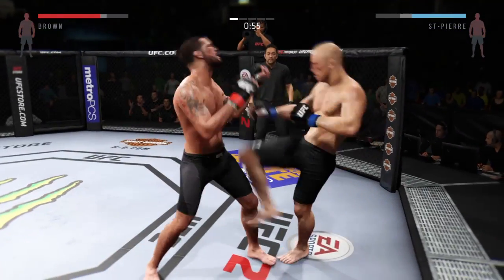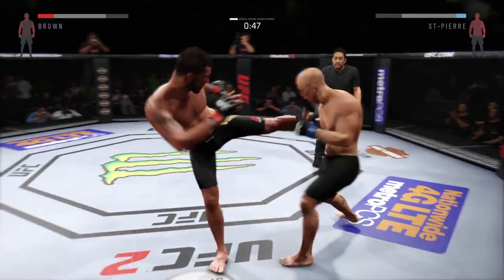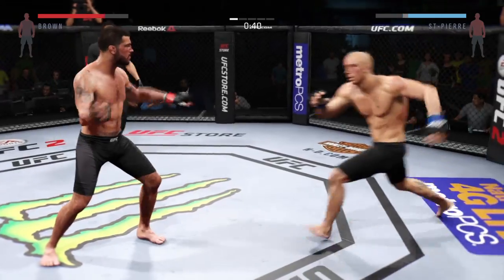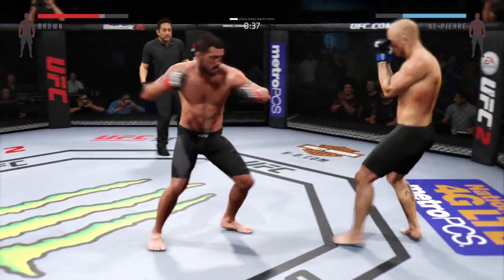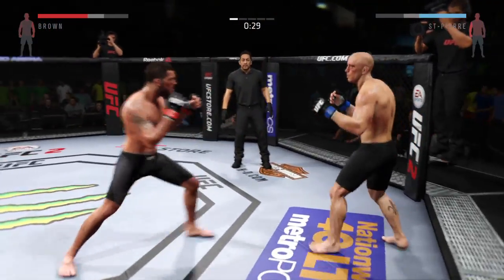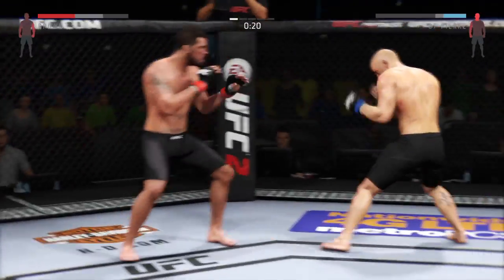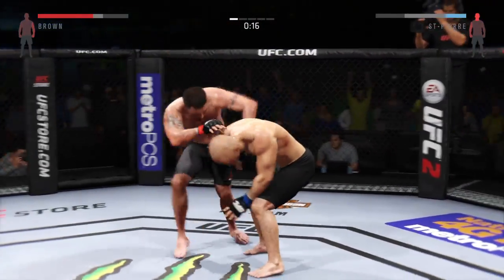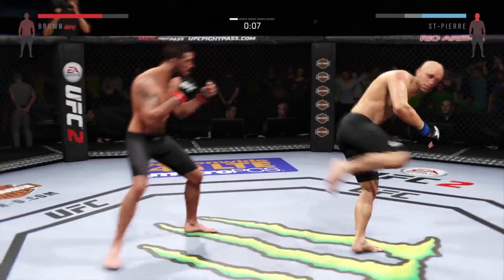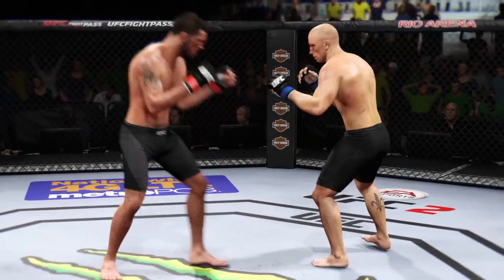Swing and a miss. That huge kick to the body was blocked. That's a good straight punch. He connects on a nice combination. He's able to block the punch — he's right up, this could be it. Big kick but miss. Huge kick to the body. That'll do it for round one.